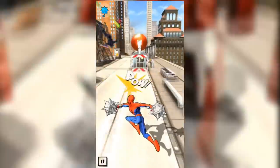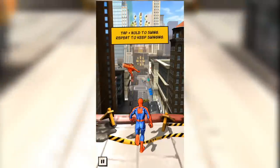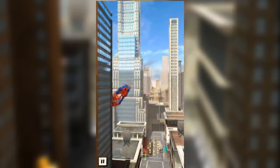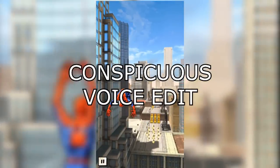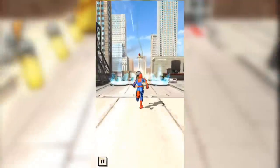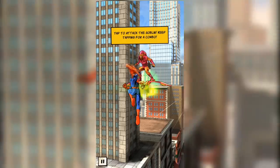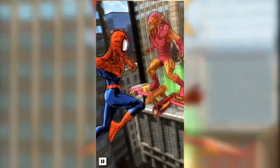And now we have a power-up of some sort. I'm trying to read that, and of course we hit a barrier. Tap and hold to swing. Wow. This is definitely getting complicated. It's going to take me some time to get used to these controls, because I typically don't play this kind of game. We cannot jump over that. Tap to attack the goblin — and we just keep tapping, apparently.